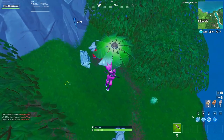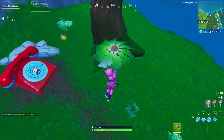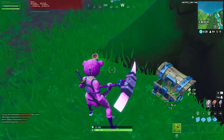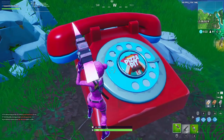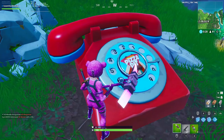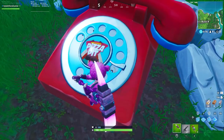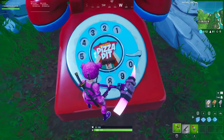What you want to do is fly down to this telephone here, and you will find the number for the Pizza Pit located on the actual telephone itself. If we just go over to the telephone now, you can see the number right there. What you've got to do is use your pickaxe to dial that number, and once you've done it correctly you will hear a dialing tone come from the actual phone itself. I'll let you listen to that right now so you can know what to listen out for.